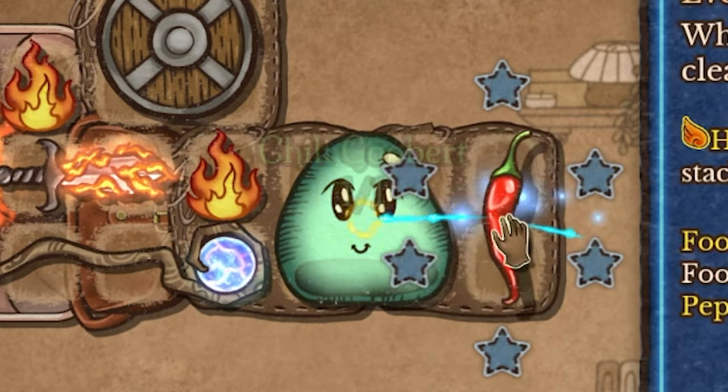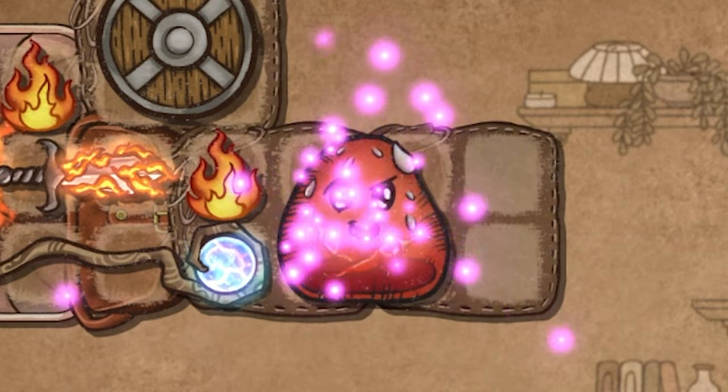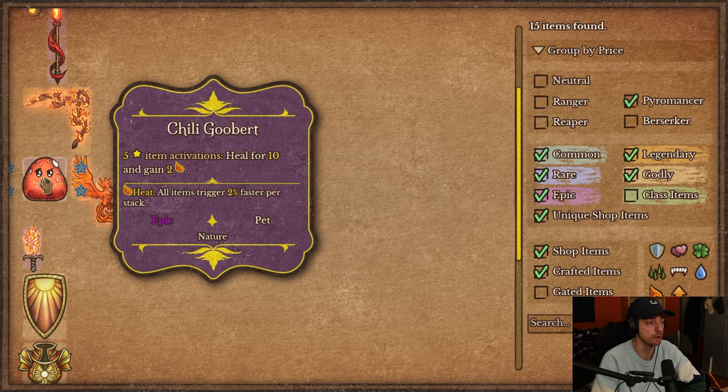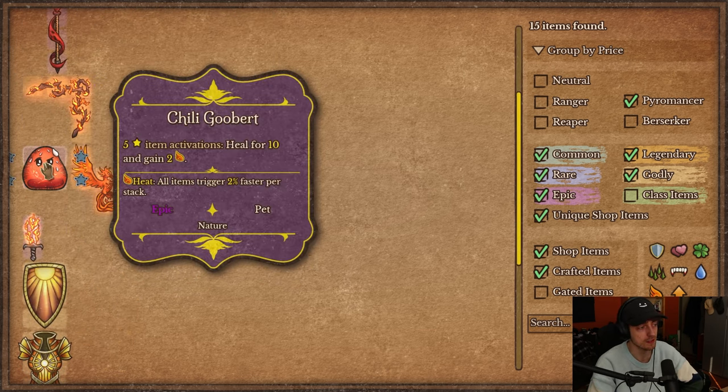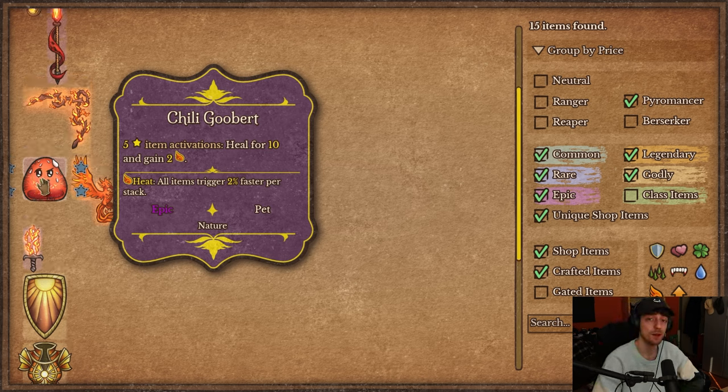Then there's the Chili Gooberd — the Gooberd you make with Chili Pepper. With 5 star item activations, you heal for 10 and gain 2 heat permanently. The Gooberd seems like a good heat scaler. If you play peppers combined with Gooberds and some fast activators, they'll go faster and faster with heat scaling — it's pretty exponential. I think I like this. It's not just heat gain, it's also healing, so it helps with sustainability.